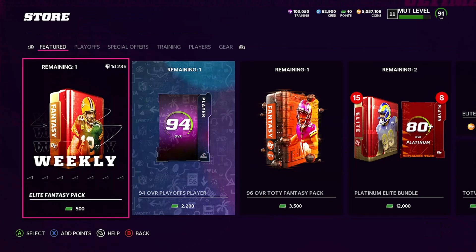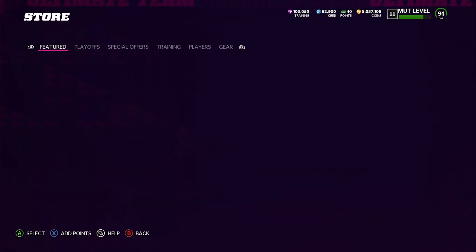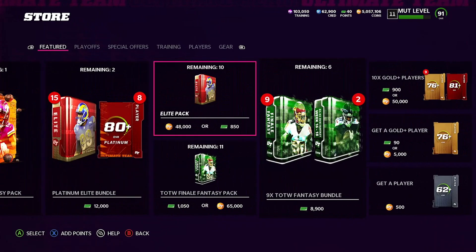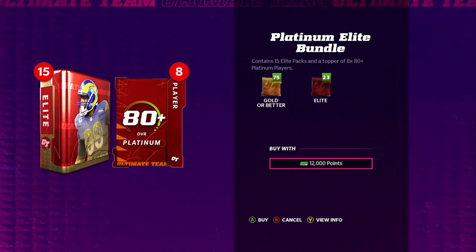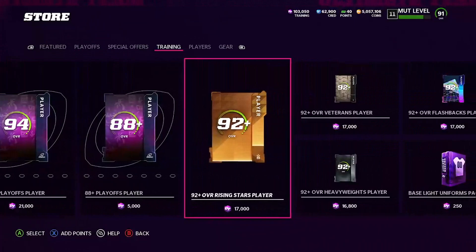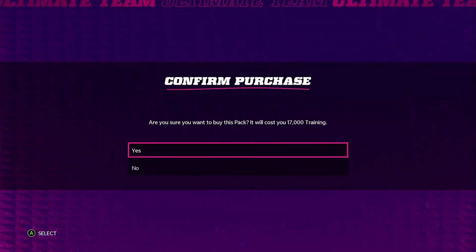Browsing the store, we got 103,000 training — that's enough to open exactly six packs. We do have a new Platinum bundle, so people might start having more coins and we'll see how that affects the market. Let's come back over to training and open up our six packs and tally up the profit.